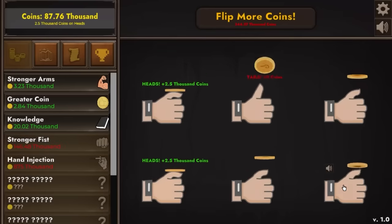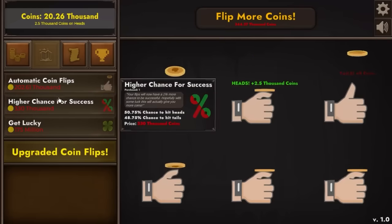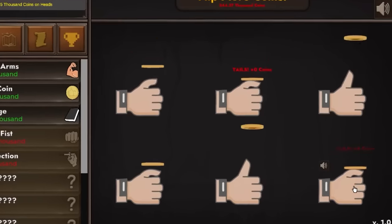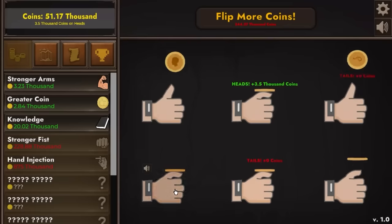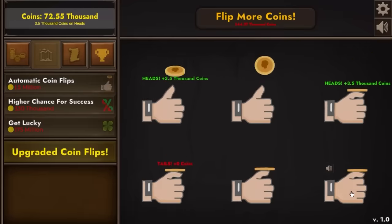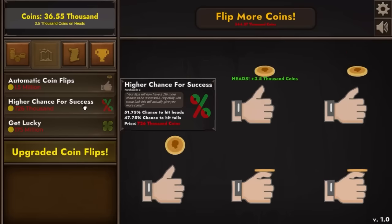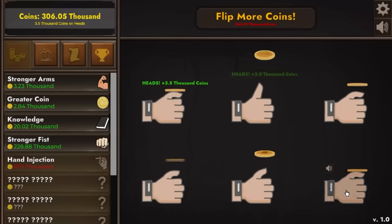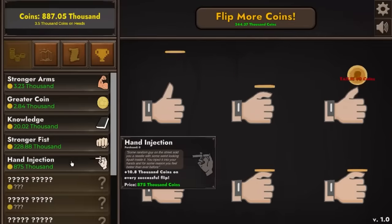I think the next worthwhile upgrade would be stronger fist times two — that should get us an extra 1,000 coins per flip, meaning $3,500 per success and $21,000 if they all land on heads. The next automatic coin flipper was only $200,000, so now we have four automatics. With $330,000 I'm going to increase my success chance just a little more — we already have about a 52 to 48% chance, which is an extra two to four flips out of every 100. Long term that's going to make a lot of money. I've saved up $875,000 — we can add about $11,000 for every coin flip, which like quadrupled our output. Now money is going to start to escalate.